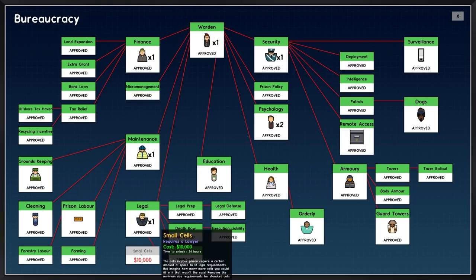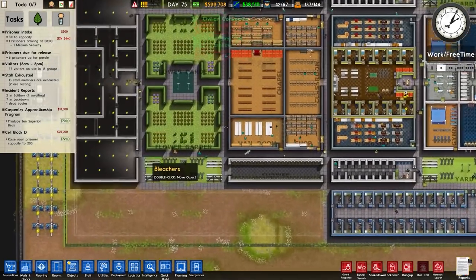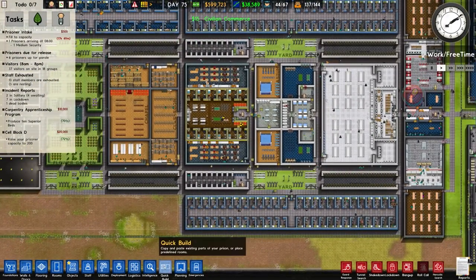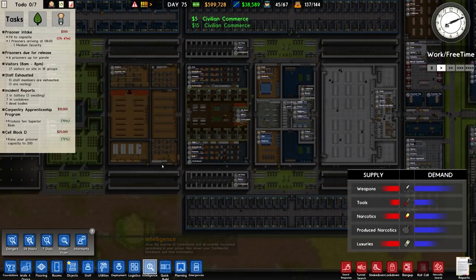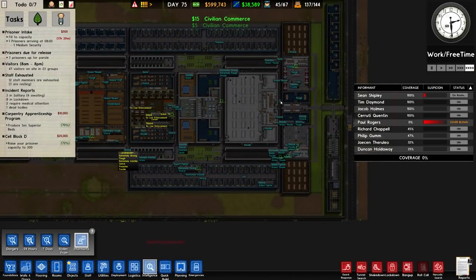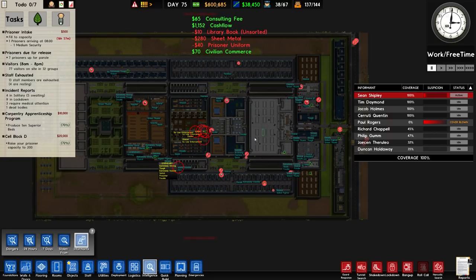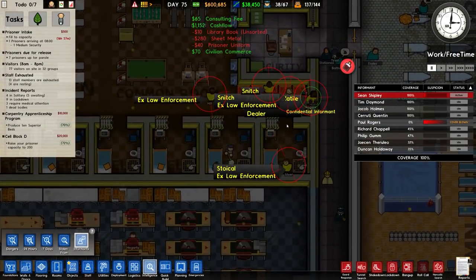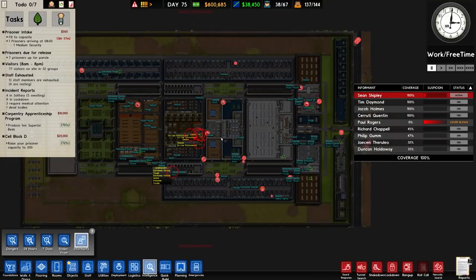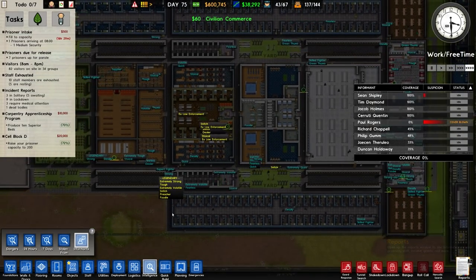Is there anything else in bureaucracy? I'll unlock small cells — we've got just under 600,000 so more than possible. I'm going to activate an informant just to see if there's anything I should be aware of. As far as I can tell, everybody who's potentially in danger is already in protective custody, so that's fine — we've done that correctly. Danger level going up because they've been working so long, so there are hygiene needs and such, but I'm not too concerned.